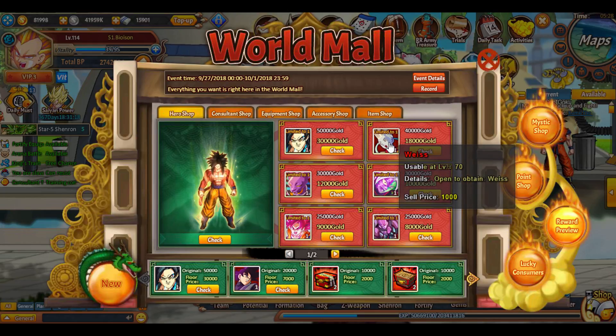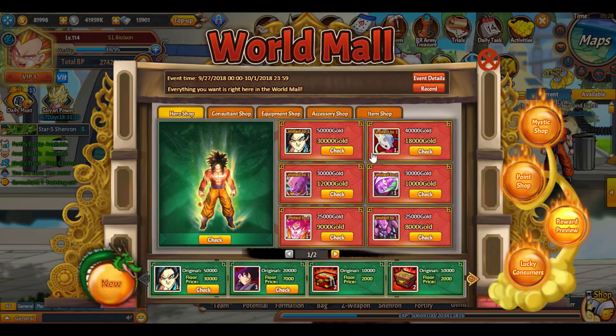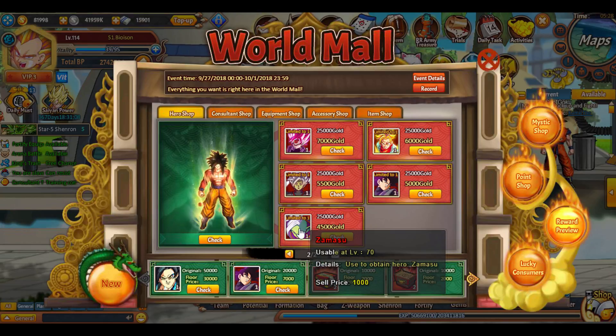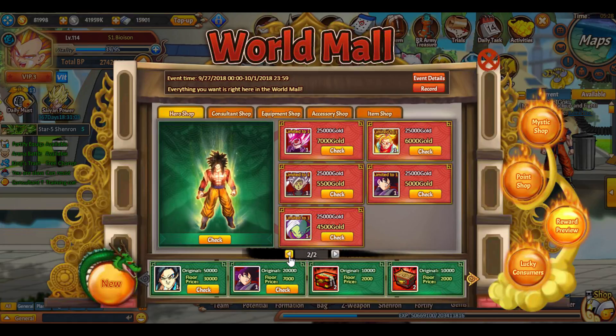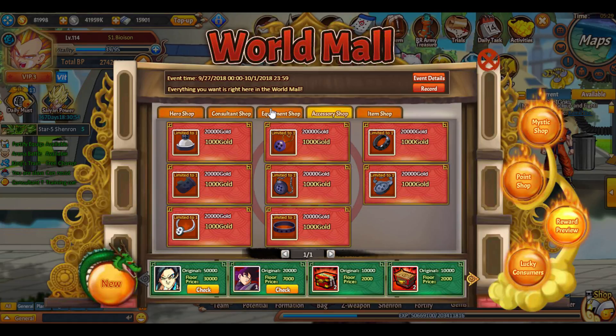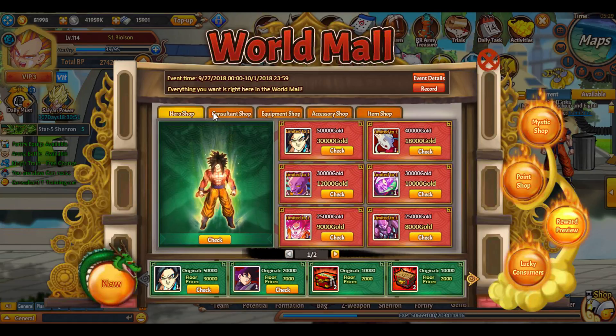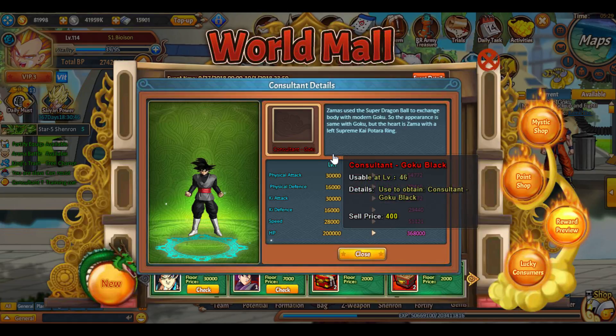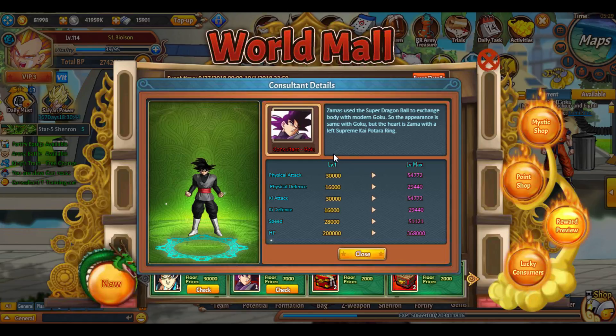Here are the characters though — next one right under that is Weiss which is only 18, then it goes down from there. So if you guys need any characters, there you go. No clone Vegeta — I wish that was clone Vegeta, I probably would have bought it just to get it out of the way. You can't actually click on the consultants; you have to go over here and then go back because of this for some reason.